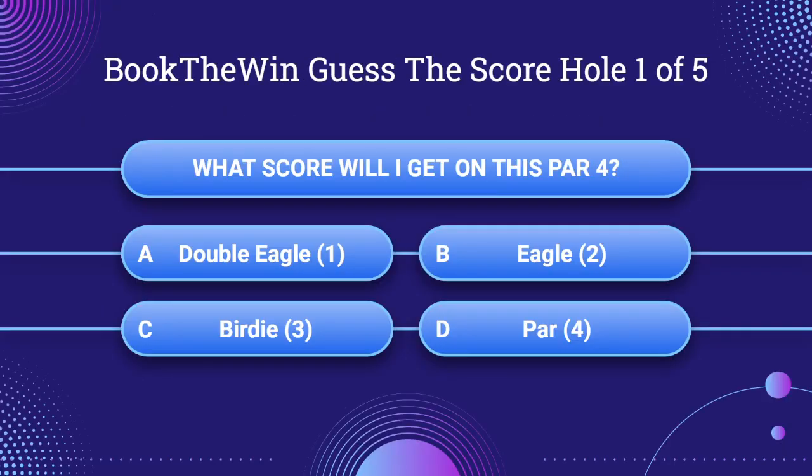Hole number one. What score will I get on this par 4? A: Double Eagle. B: Eagle. C: Birdie 3. Or D: Par 4. Guess now.